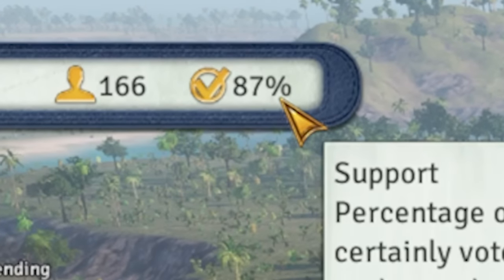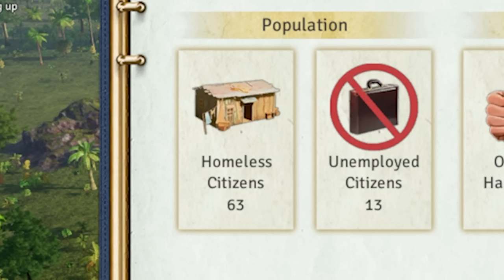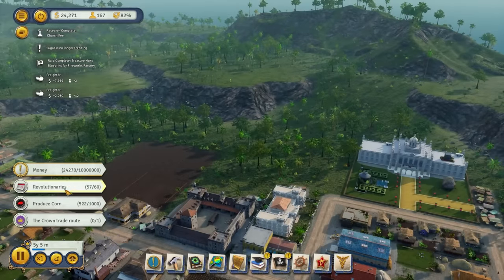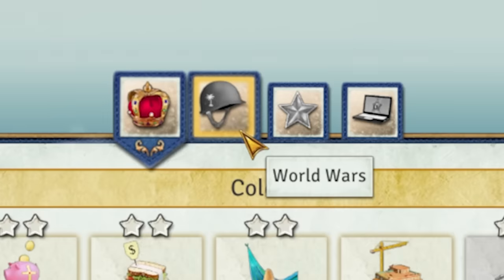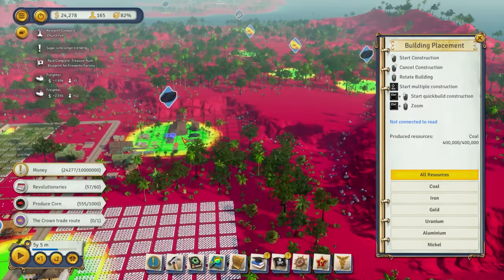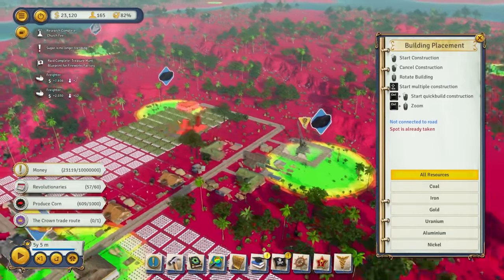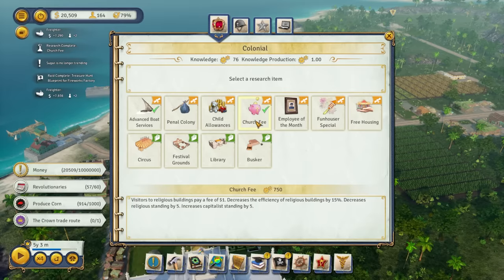I have no idea how we have 87% support when almost half the population is still homeless. The game is even begging me to build residential buildings, and honestly I just forgot. We're at 57% in terms of revolutionaries, so very soon we're going to be able to advance to the next era — the World Wars era. To get ourselves ready for that, we do want to start building mines. We've got coal, gold, and all sorts of different resources around the island, but the main things we want right now are coal and probably iron.